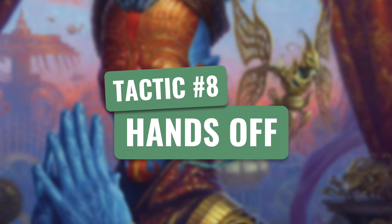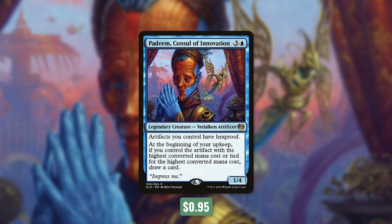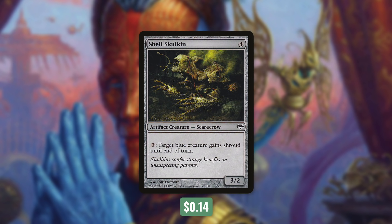So now let's move on to tactic number 8: Hands Off. First up, we've got Padeem, Consul of Innovation. It says artifacts you control have hexproof, and at the beginning of your upkeep, if you control the artifact with the highest converted mana cost or tied for the highest, draw a card. So this will protect all of our scarecrows, including our commander. And thanks to our commander, it's also going to draw us a card. We've also got a scarecrow that can help as well with Shell Skulkin — by paying 3, we can give target blue creature shroud until end of turn. We've also got some ways to deal with a wider variety of spells, so let's move on to our next tactic.